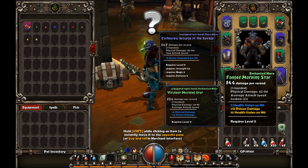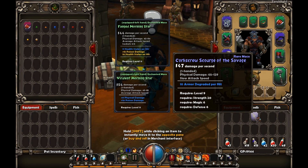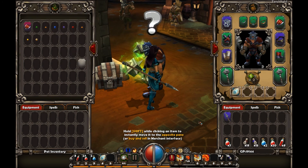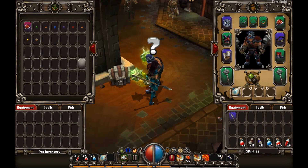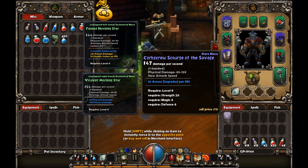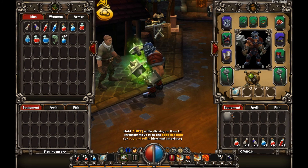It's not quite as much damage technically as the corkscrew, but I like it better. So the corkscrew - I don't want to put that in the bank, I want to sell it. Nice. And I have 19,000 gold guys, that's pretty awesome.